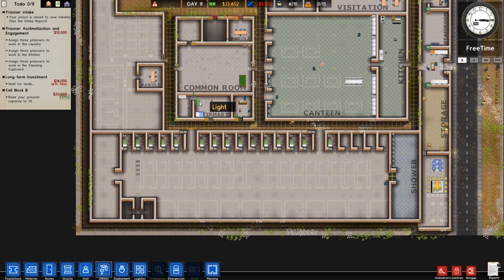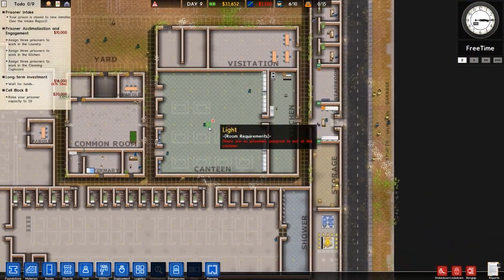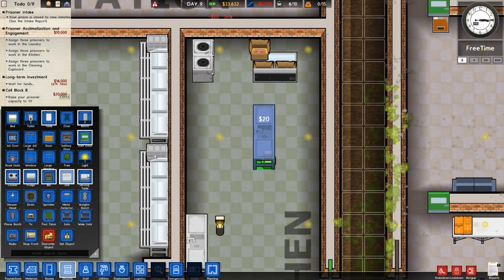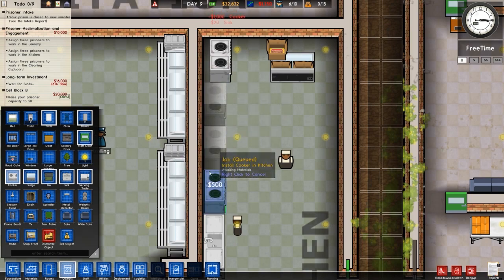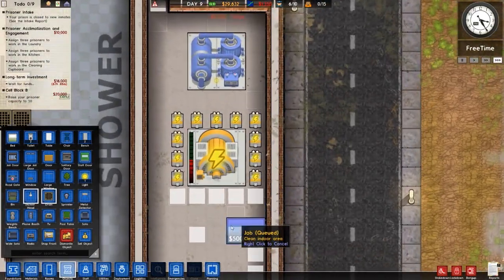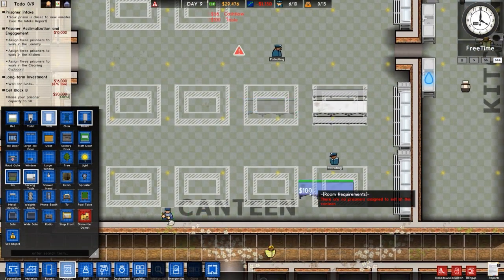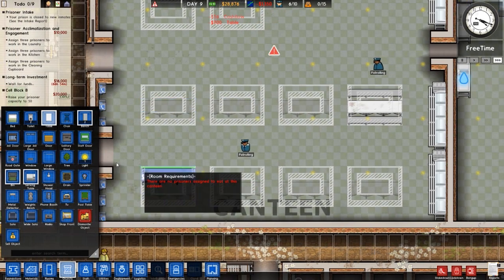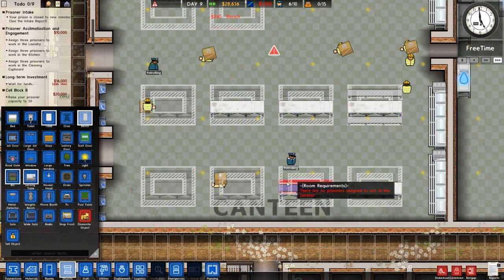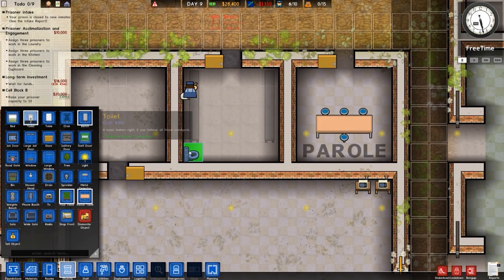We'd like to get some prisoners but probably not yet. We've got visitation and canteen. Let's work on the assumption we're getting prisoners in the next cycle, so this day is for finishing things off. There's the cookers on that side, we need a double fridge — double, double, double — that should do. Power looks fine. In the canteen we just need to finish off putting benches in, and that should serve the 15 or 20 prisoners we're planning for.